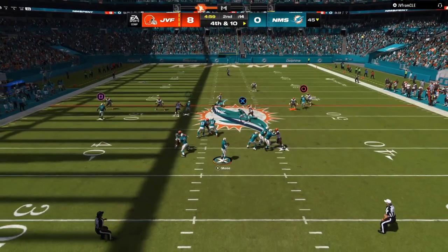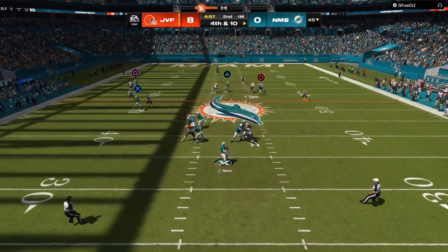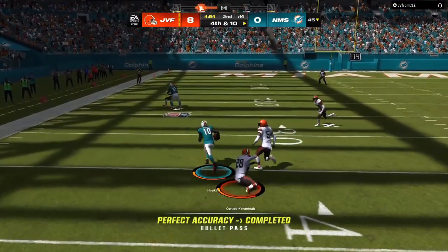Drags, zig routes, post, and you can also mix in dig routes. As you can see underneath, I have the X icon on the drag, a post with the triangle, and then a backside dig. Once you identify the user running with my post, the dig is wide open.